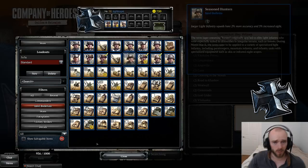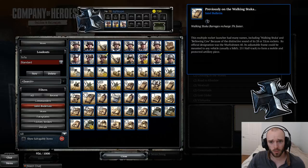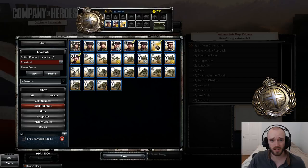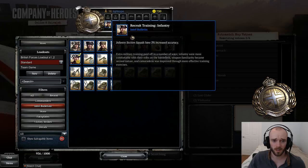For OKW team games: if you're going to be using the Walking Stuka, definitely include the Walking Stuka barrage recharges 5% faster — a really strong bulletin for firing off more shots. Also, the OKW Panzer 4 gets 5% increased armor — the OKW Panzer 4 already has a lot of armor, so this pushes it to the next level. The tank is quite accessible compared to other vehicles, making it a worthy inclusion.